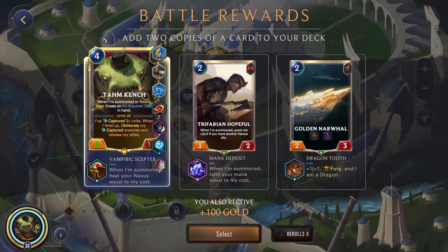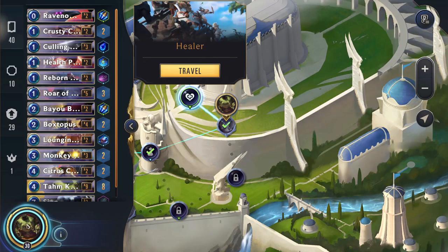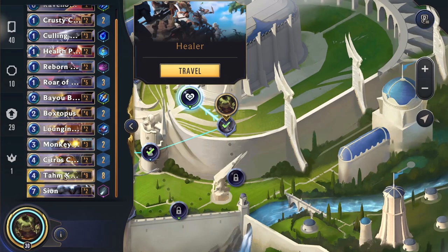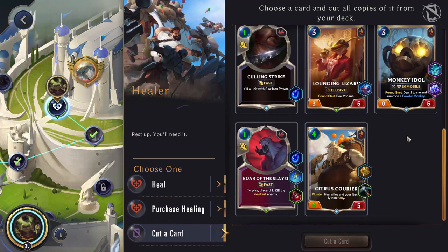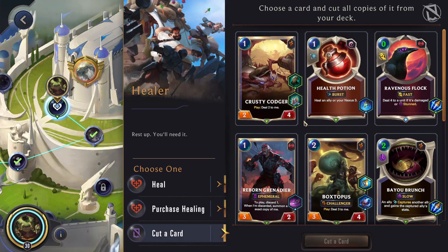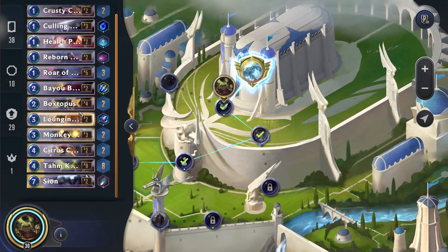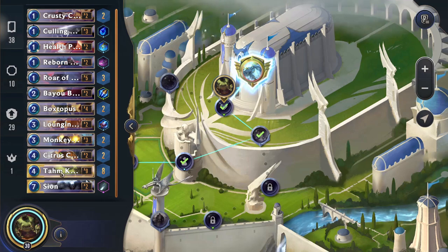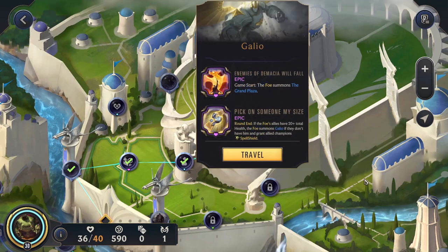All right, more copies of Tom Kench — great. Vampire Acceptor, a bit more sustain — always decent. How many copies of Tom Kench do we have actually? Nine. I actually don't know if I've ever seen that many copies — like almost a fourth of our deck is Tom Kench. I actually like Ravenous Flock — we don't get to use it very often, so we'll just get rid of that. Yeah, like a fourth of our deck is Tom Kench. That's pretty funny.